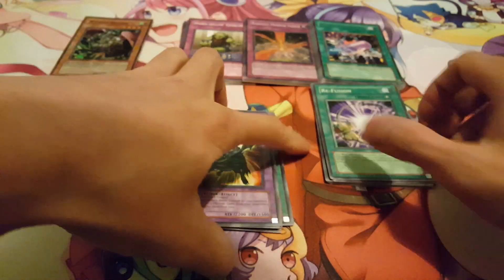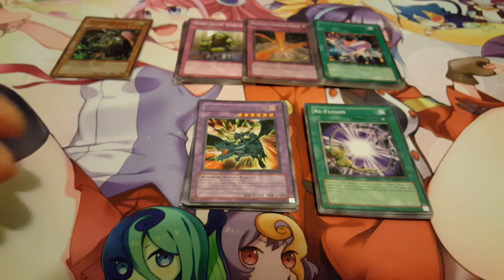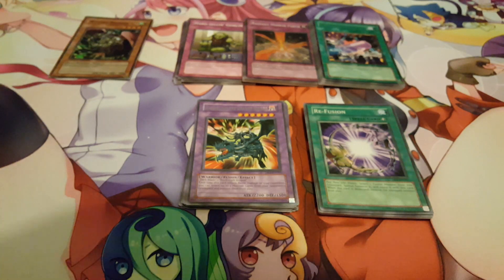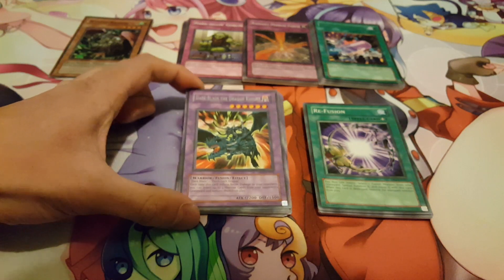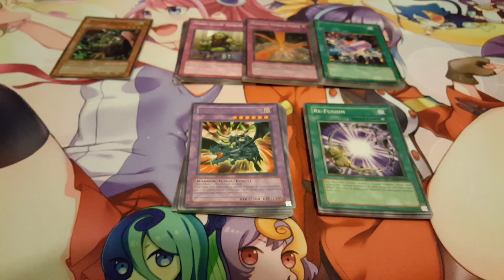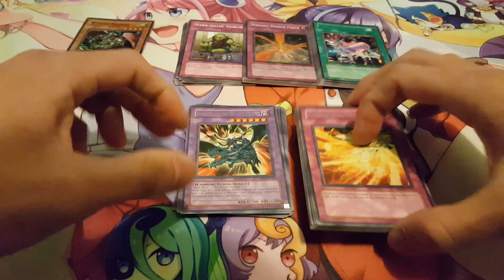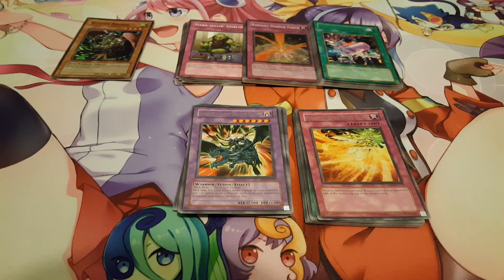Overall not too bad with Dark Revelation 3. A lot of commons can actually retain their value and go for a high price, given that some of them — actually all of them — are viable for goat format. Refusion's definitely one of those cards, and getting Dark Blade the Dragon Knight is definitely not bad at all, as well as the Phoenix Wing Wind Blast, which is also a very viable card. Hopefully you guys enjoyed this video — tell me what you think. I'll be doing a lot more of these older or retro-type pack openings, so if you want to see more, give this video a like and let me know in the comments. Hope you guys have a great day — I'll see you next time.